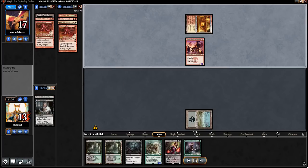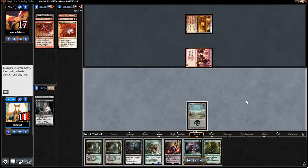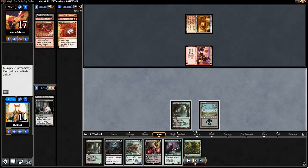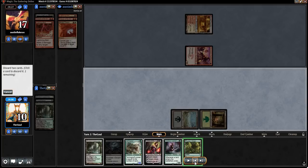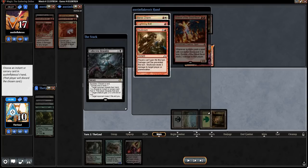They're just bolting us in the main phase, so it does not look like they've found a land. We will take five — that's still pretty rough. We'll go ahead and fetch up a basic land, and we're going all in on this Collective Brutality, escalating twice. This is the dream against burn, right? Kill the Swiftspear while they're tapped out so they can't get a prowess trigger in response, drain them for two, and take a peek at their hand.